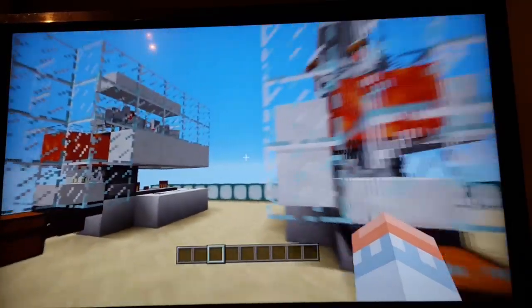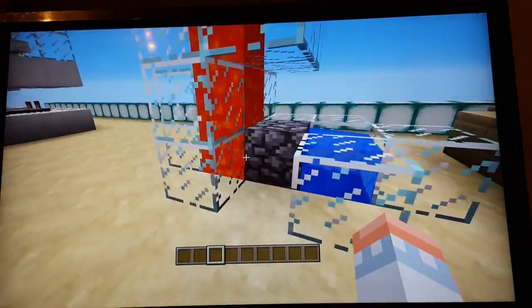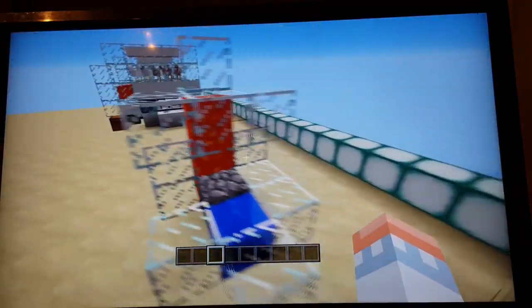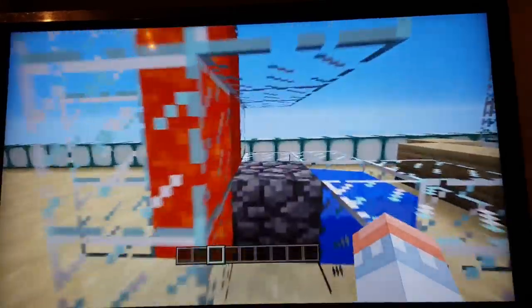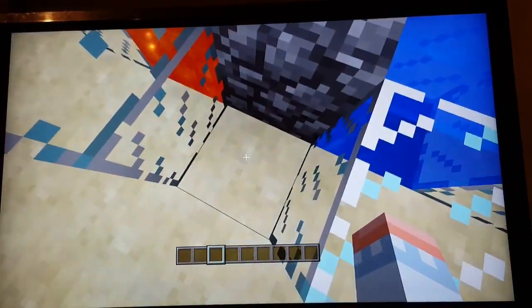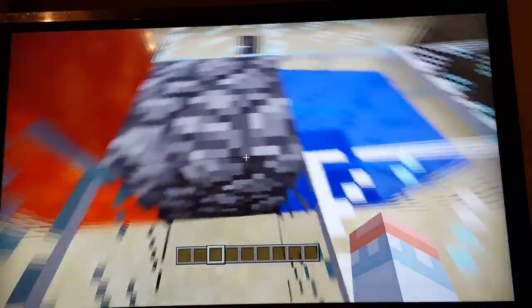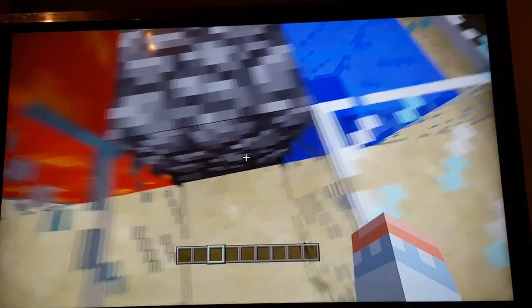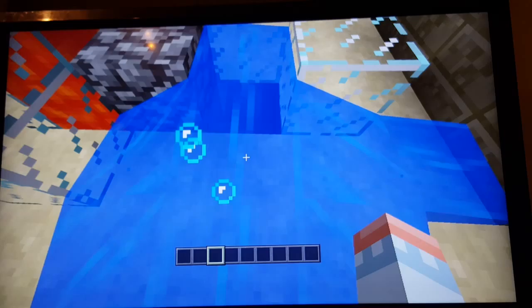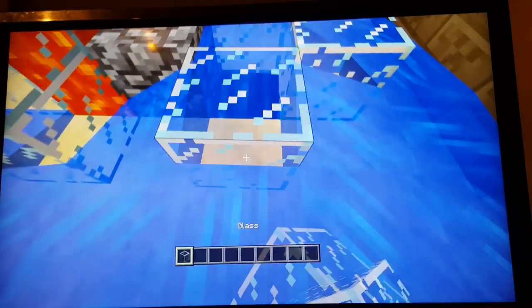It's a really nice way to do this, but I don't know if it works on Xbox — if it doesn't, don't blame me, I just thought I would try it. Now let me show you the cobblestone generator: make a three-block-high lava running down like this and then surround it with glass or whatever block you want. Make sure it's going down onto the floor block right there.